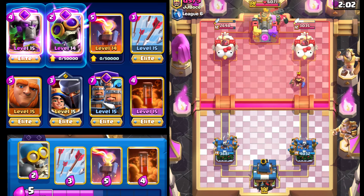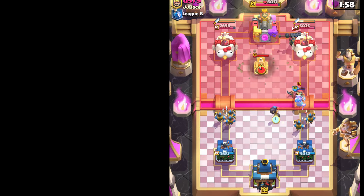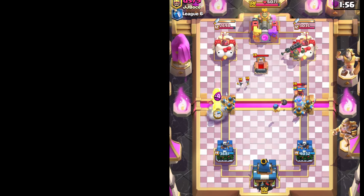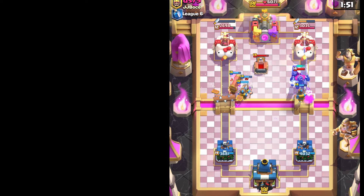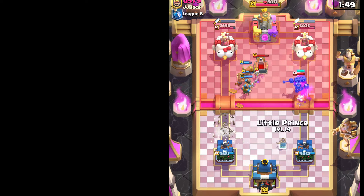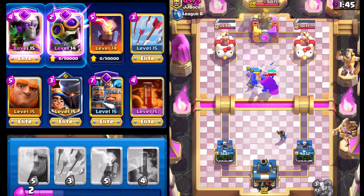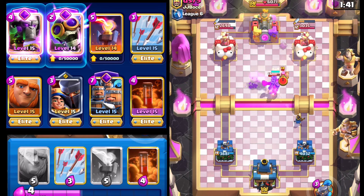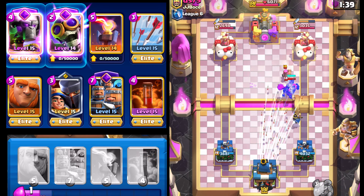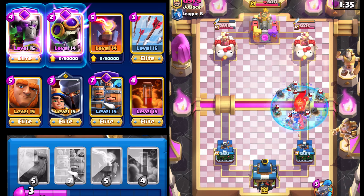We're going to go Bomber here, and then let's go with the Battle Ram — kind of aggressive, actually. That Fireball is going to prevent our opponent from Fireballing our Little Prince. Let's get our LP going. The Skeleton King got kited back — we're going to Arrows this. We're going to miss the Tower, but that's okay; I really just wanted to take out the Skeleton King.